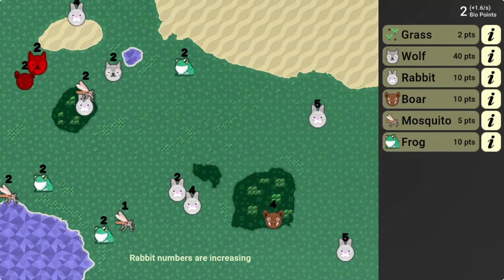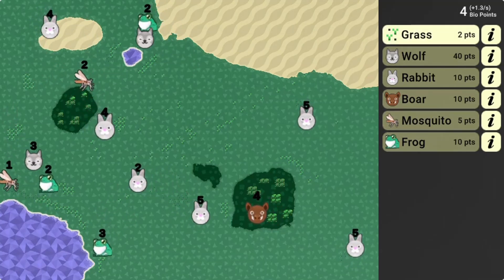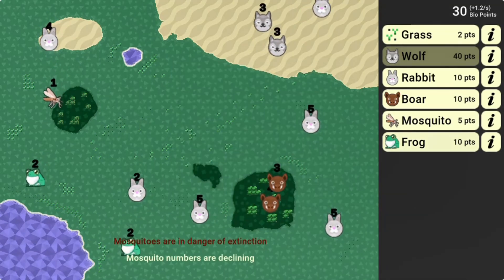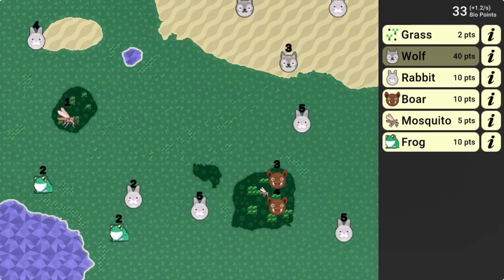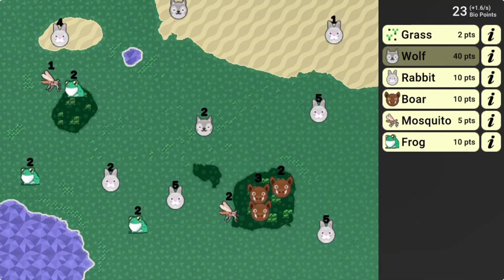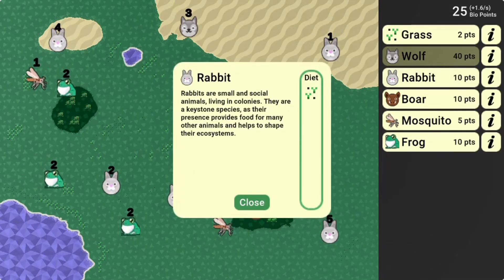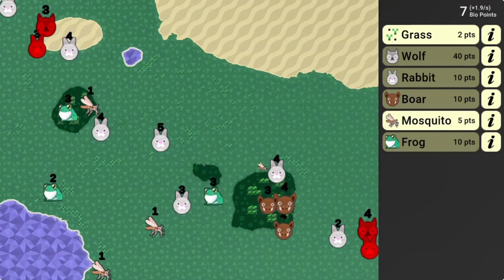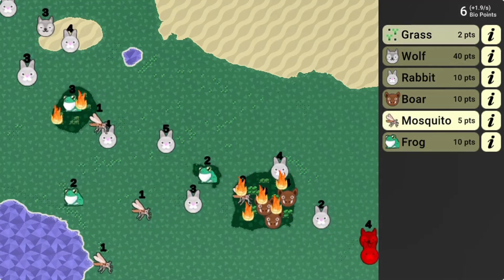In this informative instructional game, players are charged with creating and managing a sustainable ecosystem. They must balance the needs of the species in their care while also dealing with the impact of humans on the environment. The game challenges players to think critically about the best ways to manage resources and protect the natural world.